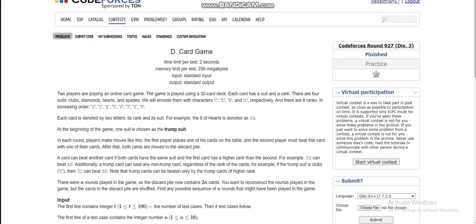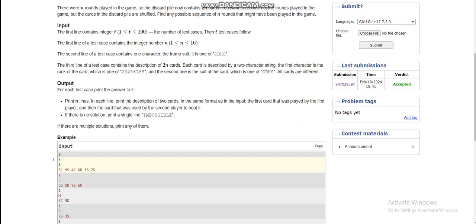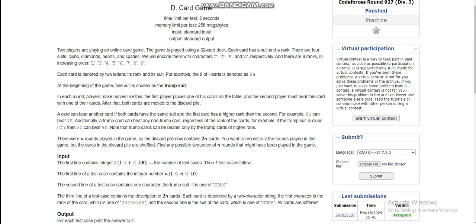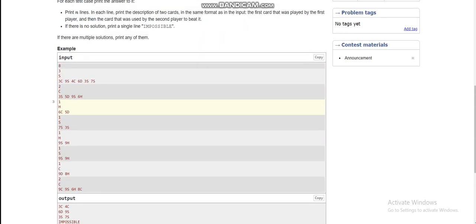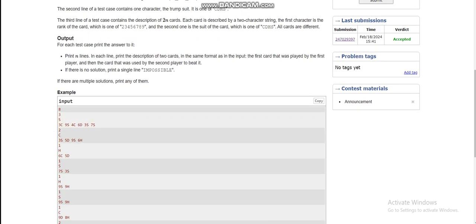We are given 2N rounds and we have to construct our answer such that the game is possible. If the second card does not beat the first card, the game will end, so there will be some test cases where the answer is impossible. The output will be in lines, each line having two cards — one for the first player and one for the second player.